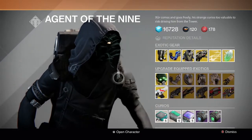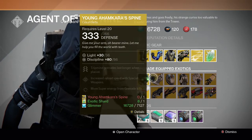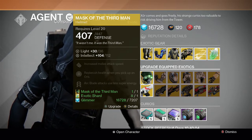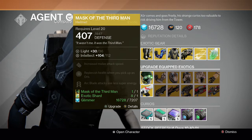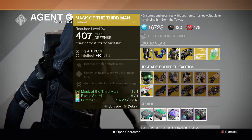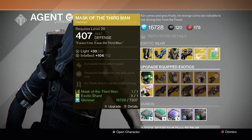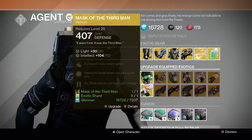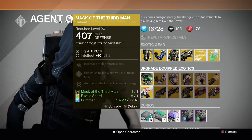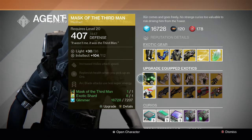Then we have the exotic shard. For the upgrade equipped exotic section we have Macculus Third Man and Young Ahamkara Spine. I've been waiting for him to upgrade Macculus Third Man — I really need it for my Hunter because of the replenish health when you pick up an orb. I really wanted that for Crota's End hard mode since there's no Chalice now, so having that perk on your exotic gear is really good. The other options include Insurmountable Skull Fort for Titans, and Apotheosis Veil and Light Beyond Nemesis for Warlocks.